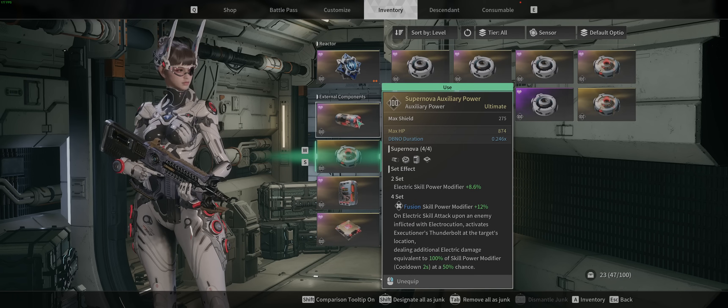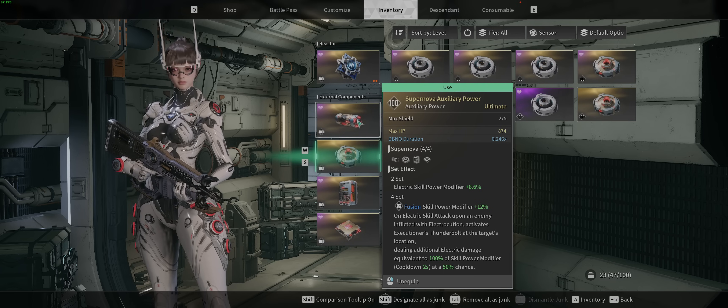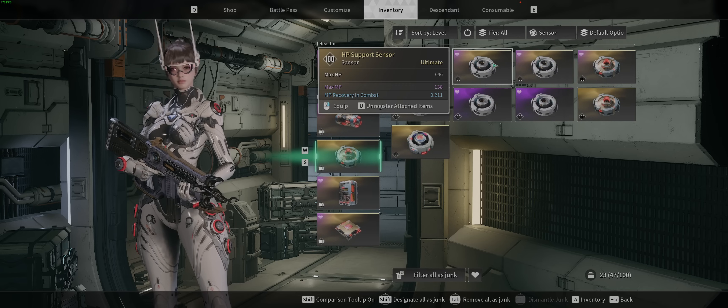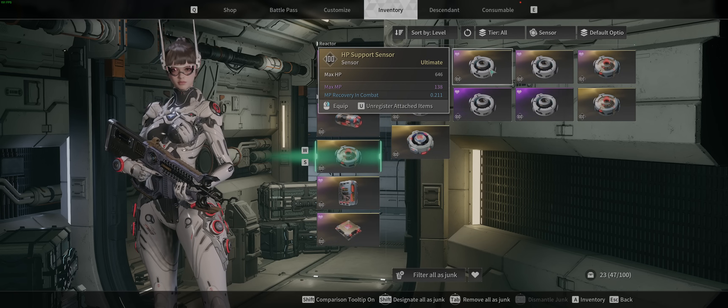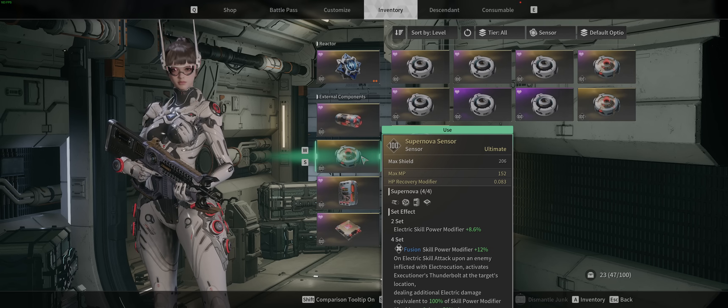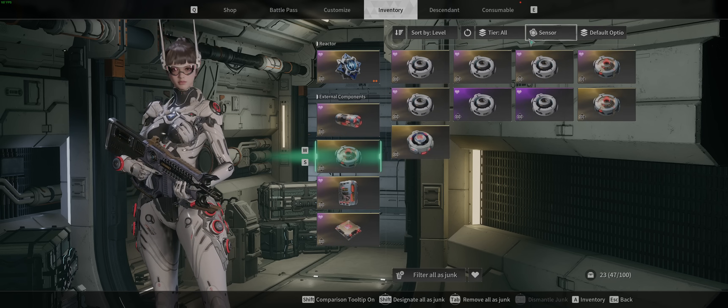Let me show you what I'm currently rocking. I have Max HP, Down But Not Out Duration — terrible roll there — but the Max HP roll is good. Max MP, HP Recovery Modifier, MP Recovery Modifier, Electric Resistance, Equipment Drop Rate, and Toxin Resistance — some of these are kind of useless. I have another piece I'll probably equip relatively soon once I start doing harder stuff just to be a bit tankier.